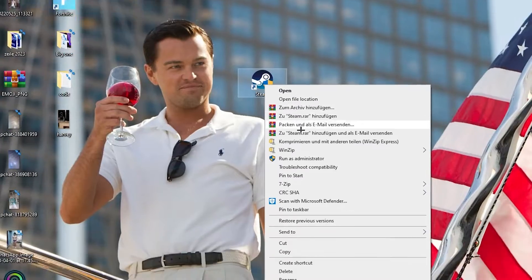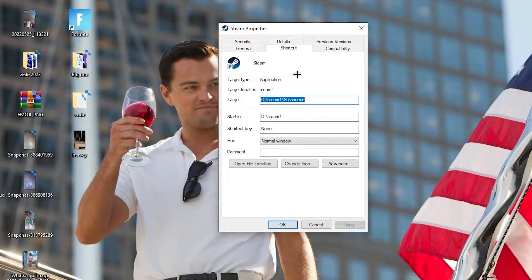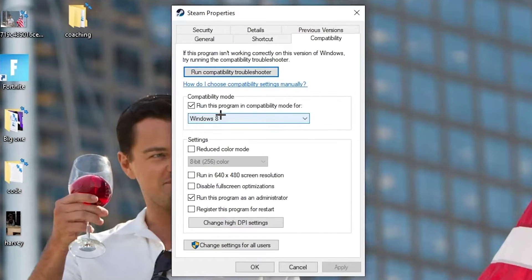If that doesn't work, right-click the launcher shortcut again, go to Properties, and left-click it so the tab pops up. Navigate to the Compatibility tab. Enable 'Run this program in compatibility mode' and select the latest Windows version. Disable 'Reduce color mode,' disable 'Run in 640x480 screen resolution,' disable 'Full screen optimizations,' and enable 'Run this program as an administrator.' Then hit Apply and OK.